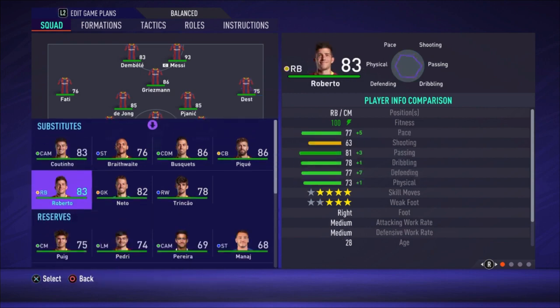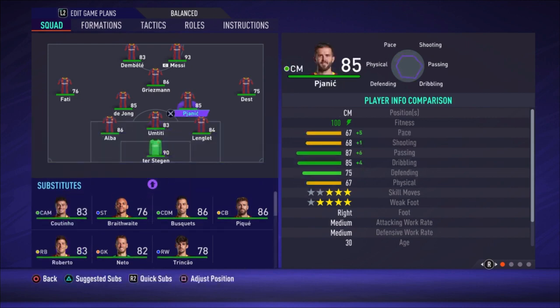You can also use Sergi Roberto with 77 pace — he's a bit slower, of course, but on all other stats he is better overall than Dest. But pace for me is the most important thing, especially in this position, because they need to run forward and also run back. That's why they need the pace. So Dest and Fati as right and left midfielder.